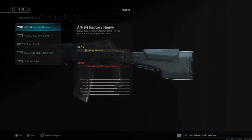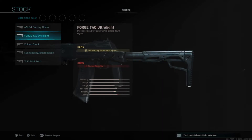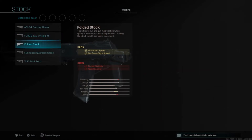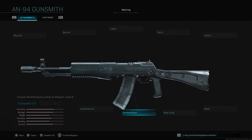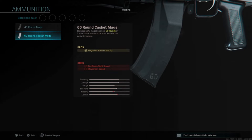For laser it's the standard options — 5 milliwatt and 1 milliwatt. For stock, the interesting ones are the Factory Heavy for aiming stability, the Ultralight for aim walking movement speed and strafing, the folded collapsible stock, the close quarter stock for increased ADS speed, and the Perro which gives aim walking movement speed and ADS speed — that could actually be an alternative to the collapsible stock since they nerfed it. For ammo, you get 45 and 60 round mags, which is actually very good.